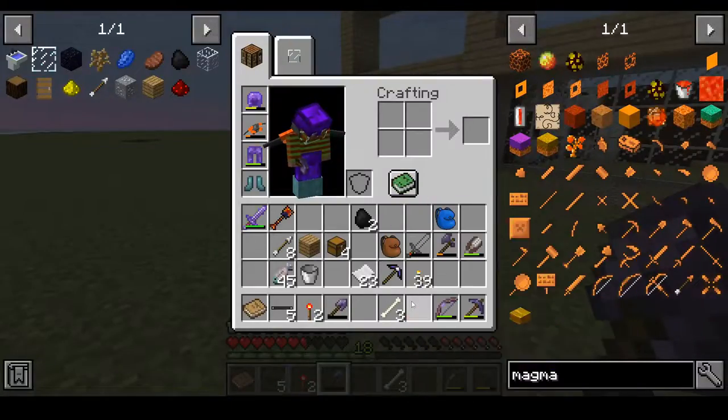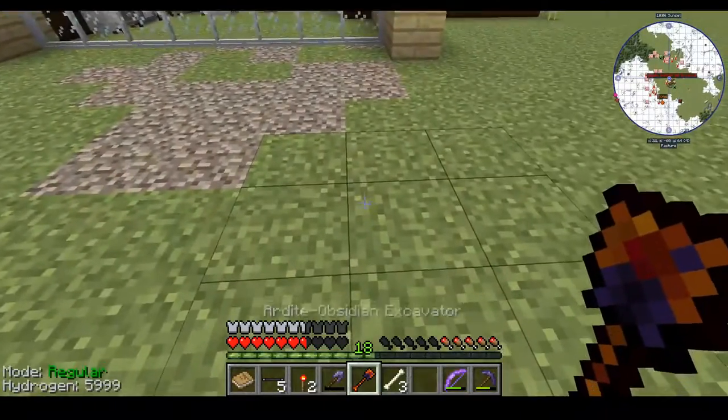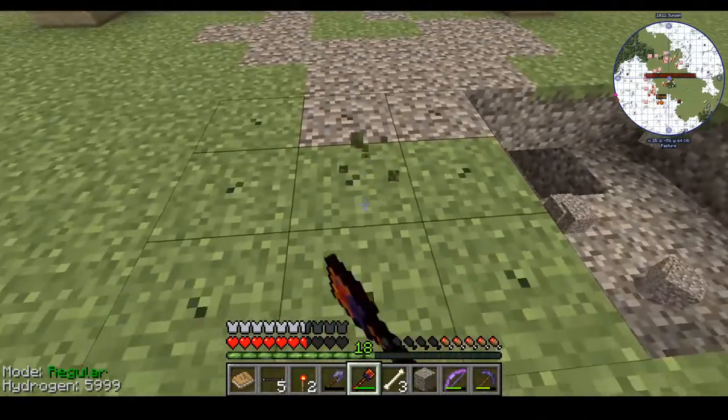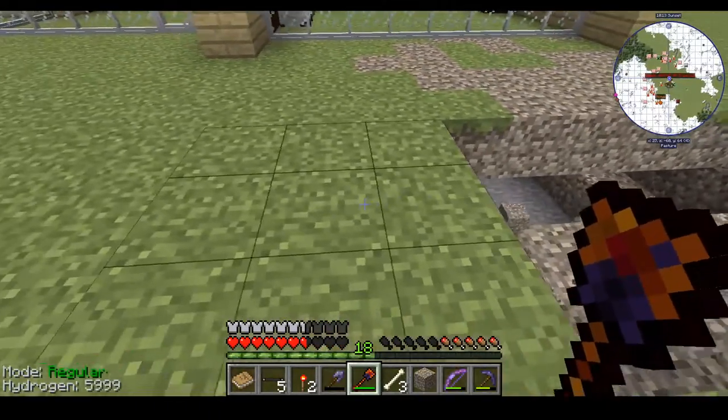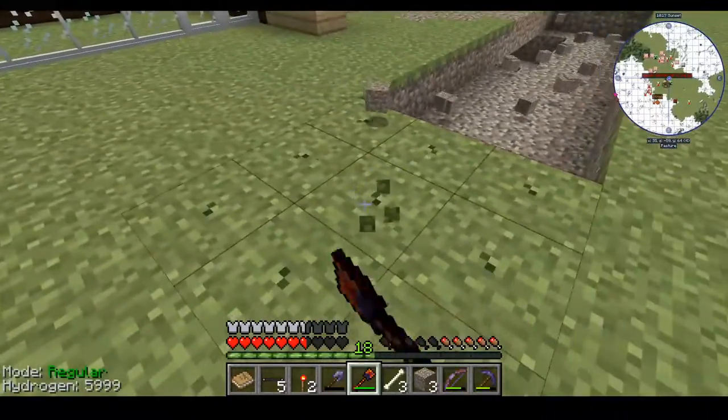Time to test out our excavator. The excavator is a 3x3, just like the hammer. Look at this — it's so fast! Now we can make it even faster with some cobalt and some other attachments and modifiers.